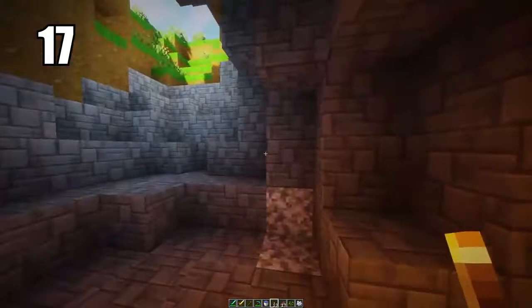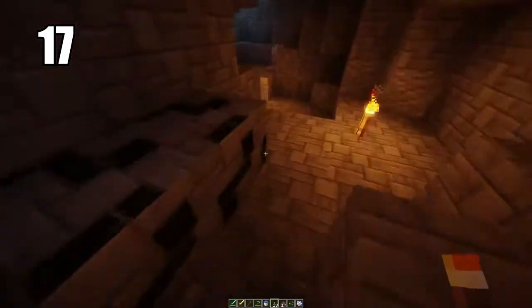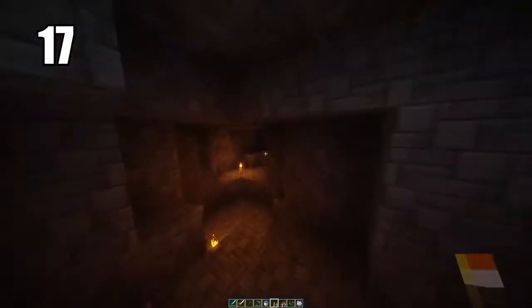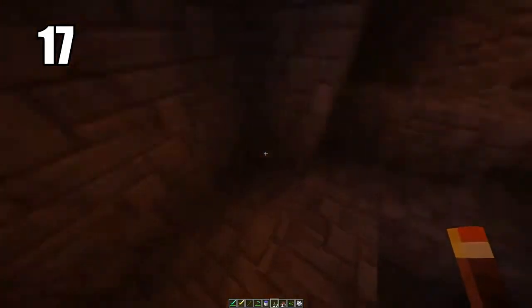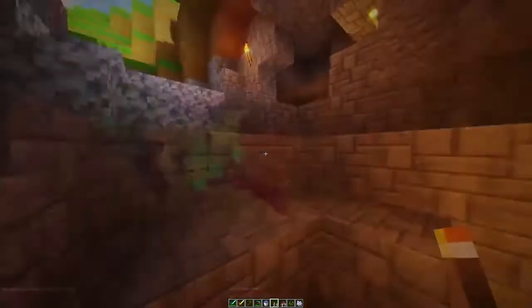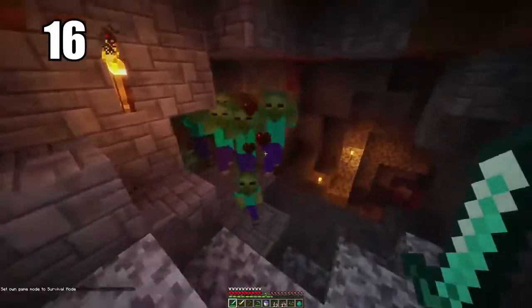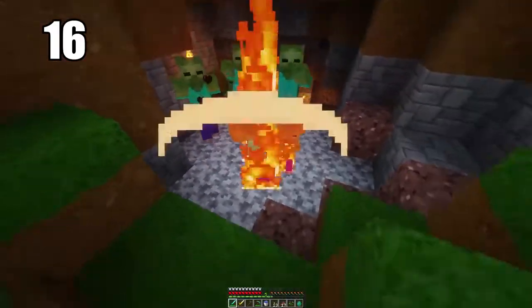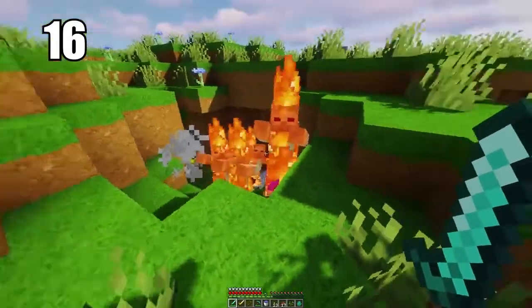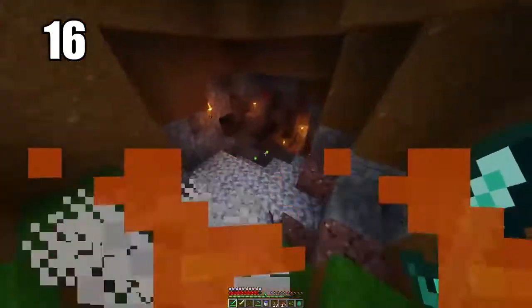Number 17: place torches on the ground to help prevent mob spawns better. When you're lighting up a cave, mobs spawn from the darkness, so if you light up the cave enough it will prevent mob spawning. The most efficient way is to have torches on the ground where they carry the most light. You can put them on walls and in dark corners too, but having them on the ground lighting a nice pathway is the best way to keep your cave safe. Number 16: mobs cannot spawn on half slabs — you can use this to line areas for safety.